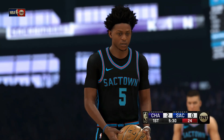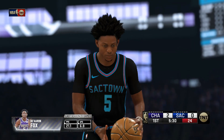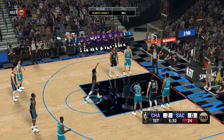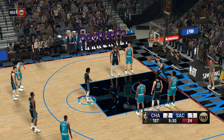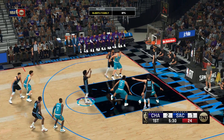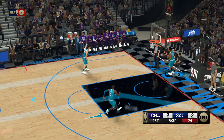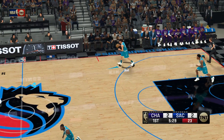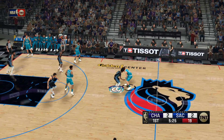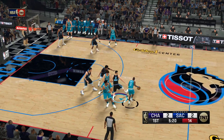Awfully tough to stay in front of De'Aaron Fox — he's just got to knock them down though. His free throw percentage is something he can and will improve upon. Fox is a natural right-hander but he plays lefty, similar to players who are more ambidextrous — they can use either hand at a high level.